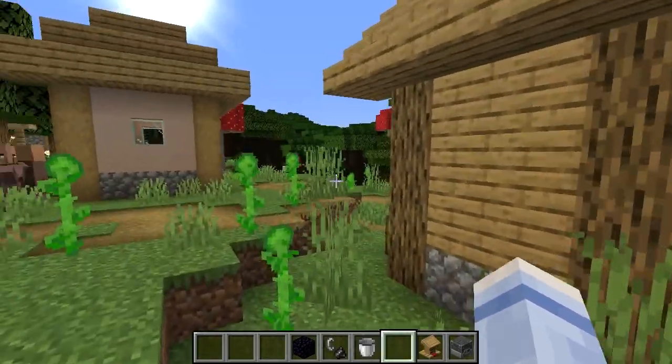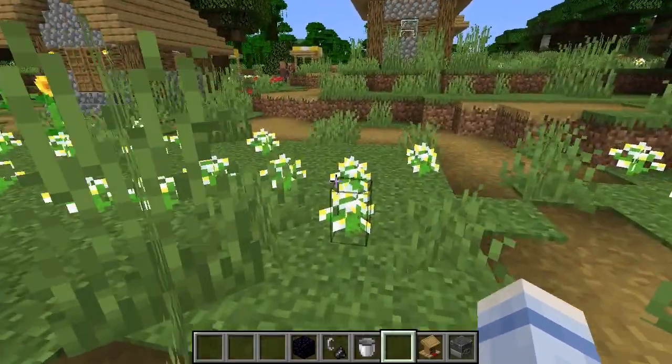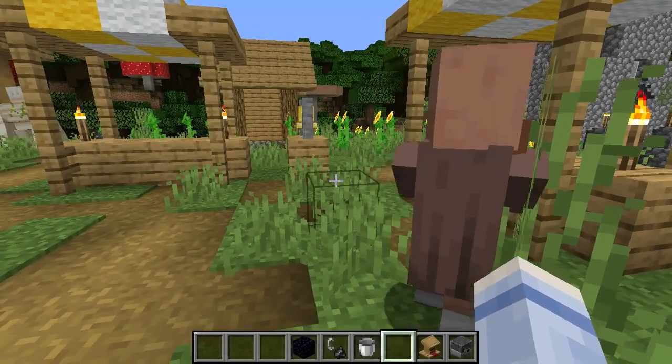If you want, you can even build a wall around it so they can't get too far away. And if you're going to breed them, in that section I'll place down like 20 or 30 beds, because I can use those to breed.